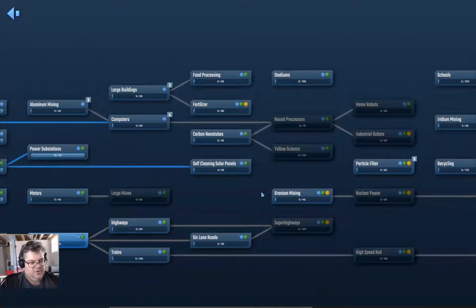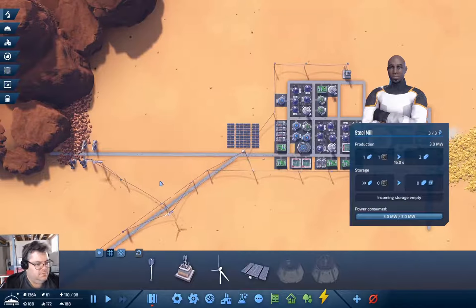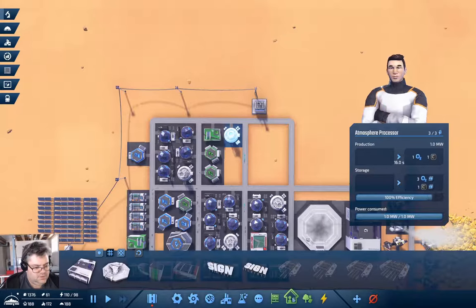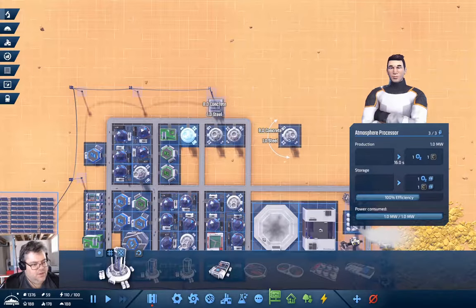We want yellow science — so we need carbon nanotubes, then yellow science, and then particle filter. In the meantime we need a whole bunch of carbon, which means I need a couple more atmosphere processors.